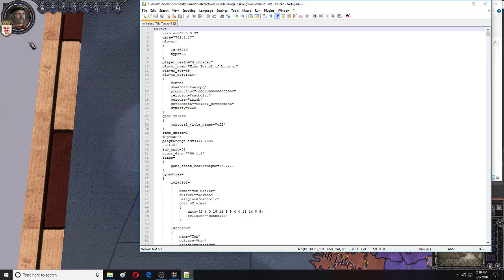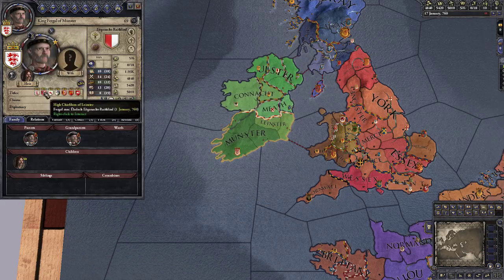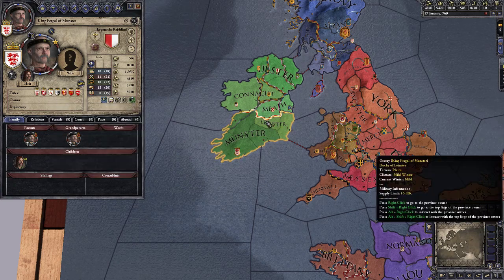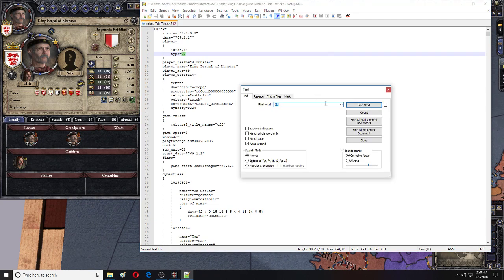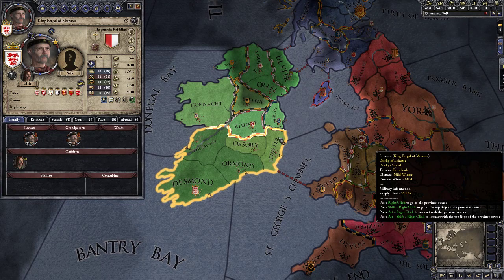So the title we want to get rid of — we'll just say we want to get rid of the chiefdom of Leenster. We want to be able to destroy this title. So what we need to do, using Ctrl+F, is search for the two counties that are under it: Ossery and Leenster.